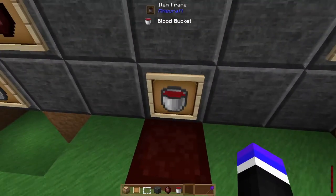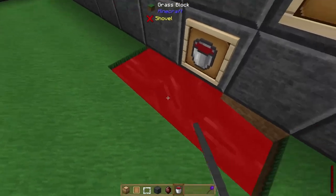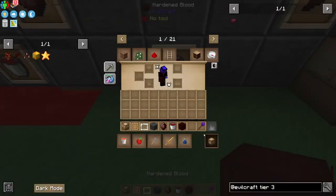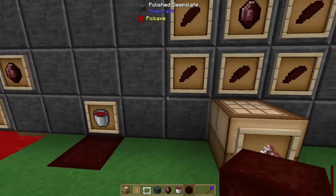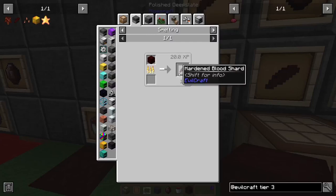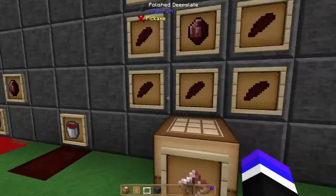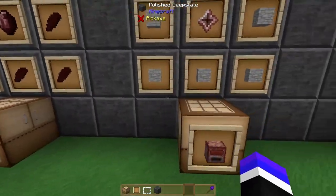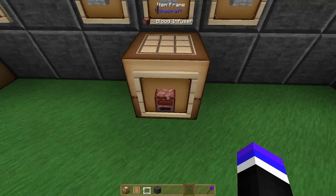You can also place blood buckets into the ground and let them harden — that gives you hardened blood after a little time. Once you have that, you can use it in a furnace to craft some hardened blood shards. Those hardened blood shards are used to craft a blood infusion core — you need eight of them and a dark power gem. With that core, you can combine it with eight cobblestone to produce yourself a blood infuser.